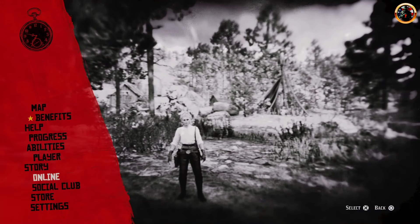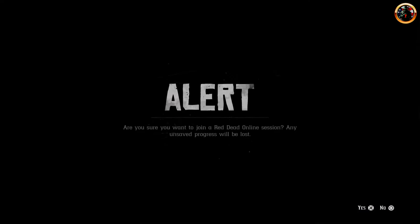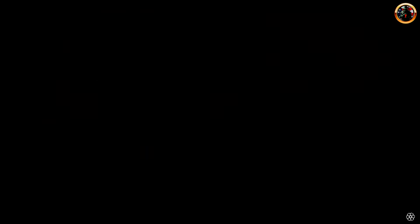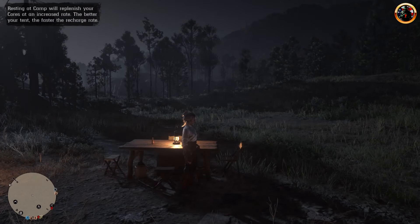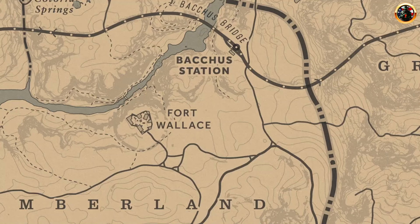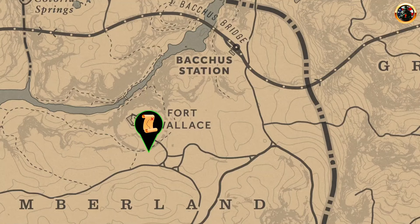Next, go to the main menu, choose Online and Camp. Now important information: the treasure map will spawn here, but the chance that the map will spawn there right away is very small. To make the map appear at 100%, you need to do two things.